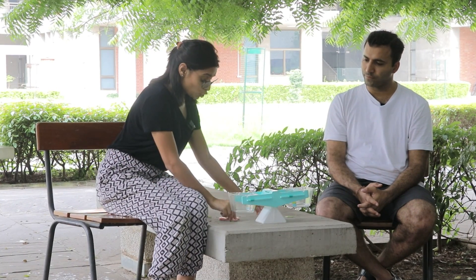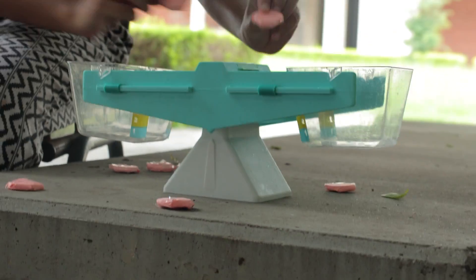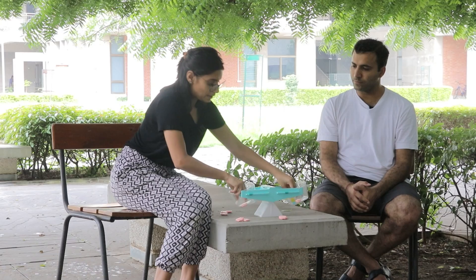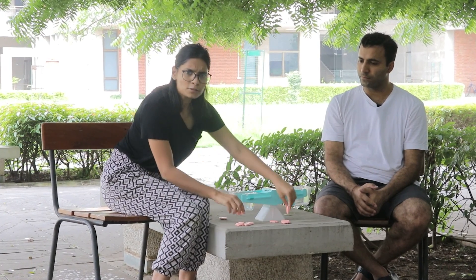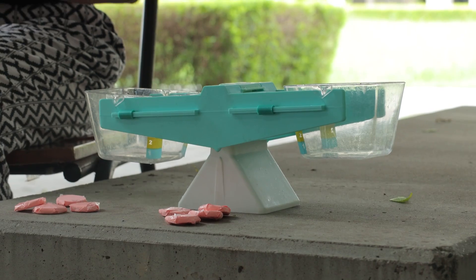He got the heavier coin in just the second turn, but what about the worst case scenario? Suppose he took two coins but they balanced, then the next turn they still balance, then the third turn they still balance, and then the fourth turn they still balance. So which is the heavier coin? The remaining one. But it took four turns in this way to find out which one was the heavier. So in the worst case scenario, by putting two coins at a time, it took four turns to find out the heavier one.